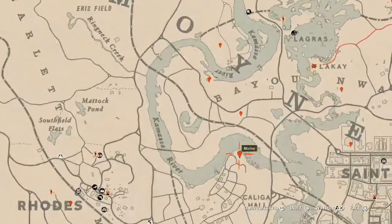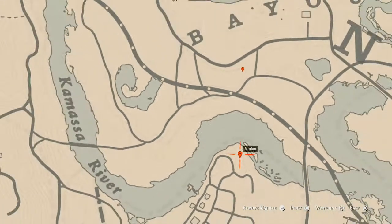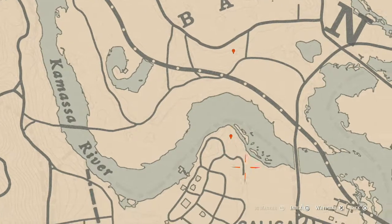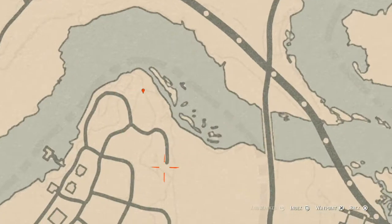Down and across the water right here at this location you guys will find a bird egg. This bird egg is an egret egg — E-G-R-E-T — it's in the tree. Shoot it down with a rifle or a bow using a small game arrow right there at that location. Make sure you pay attention to the line so you can get it exactly right.